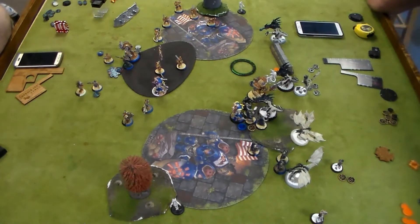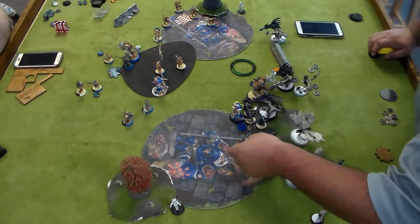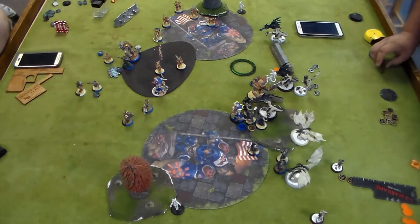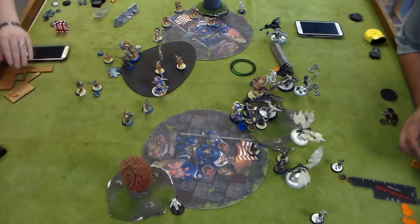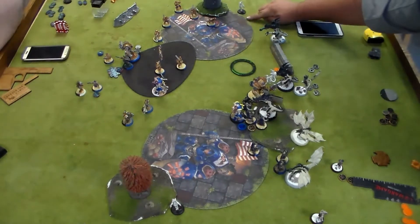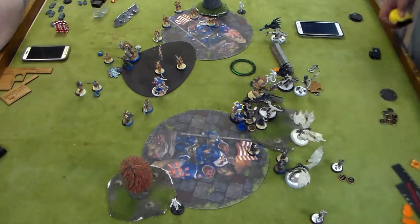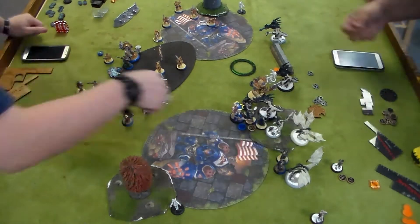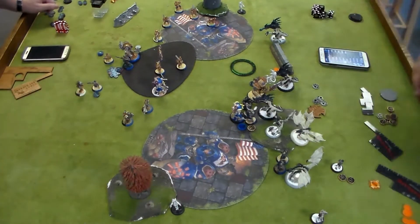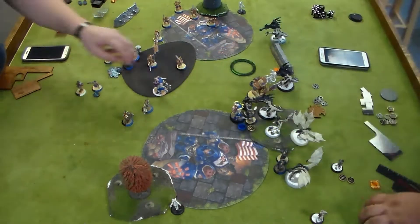Everything else kind of turtles around. In his turn he is definitely going to go for scenario this time - he needs to clear three or four models out of his zone and then Abby can dominate it. He pops his feat - using Abby. Right now he's asking a few questions, making sure he knows what everyone can do. Talking about getting the Ravagor to contest one zone and the Spellmartyr to contest another zone. Abby pops her feat and charges into a Sword Knight, killing him and procing Alpha Hunter again. She buys an attack and kills the second one, then repositions five inches to get into the zone and out of Striker's threat range.